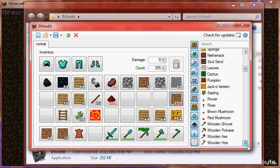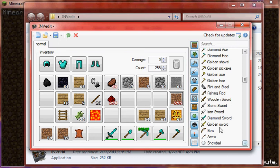You can just select whatever you want, and with armor or swords, you can select the damage and you can select negative 999999, and then it makes it negative 300,332,657, so then you can use it a lot and it won't get damaged at all.